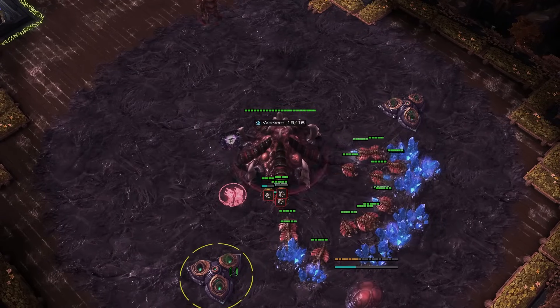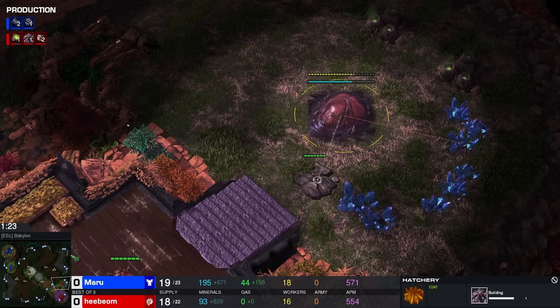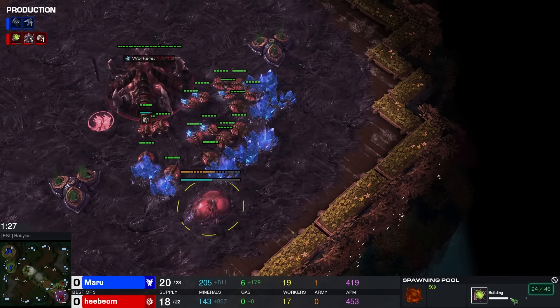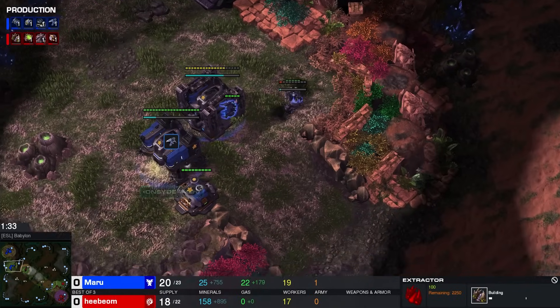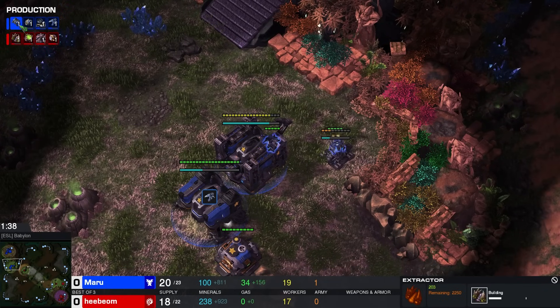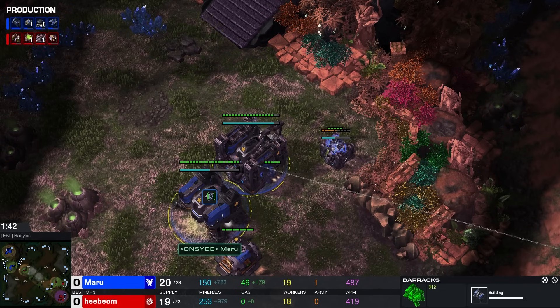I think Ragnarok opened up with a 14 hatch — all of this was before Overlord, sorry. Like, all of this was real freaking quick, like 10 seconds early or so. There might have been some shenanigans going on there. As we see, Maru opening up with a 2-Rex, pretty much the standard for some of these Terran players — the default build order they go to.